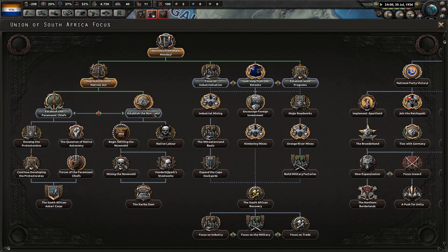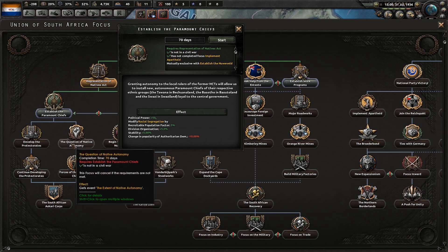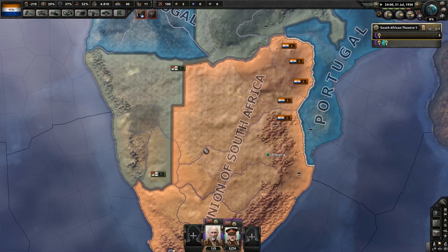I thought we were being nice — that's not at all what I thought that was going to do. Let's go ahead and establish the paramount chiefs and see what this is. Granting autonomy to the local rulers of the former HCTs will allow us to install new autonomous paramount chiefs of their respective ethnic groups, loyal to the central government. Yeah, I like that — that lets us push for more native autonomy.